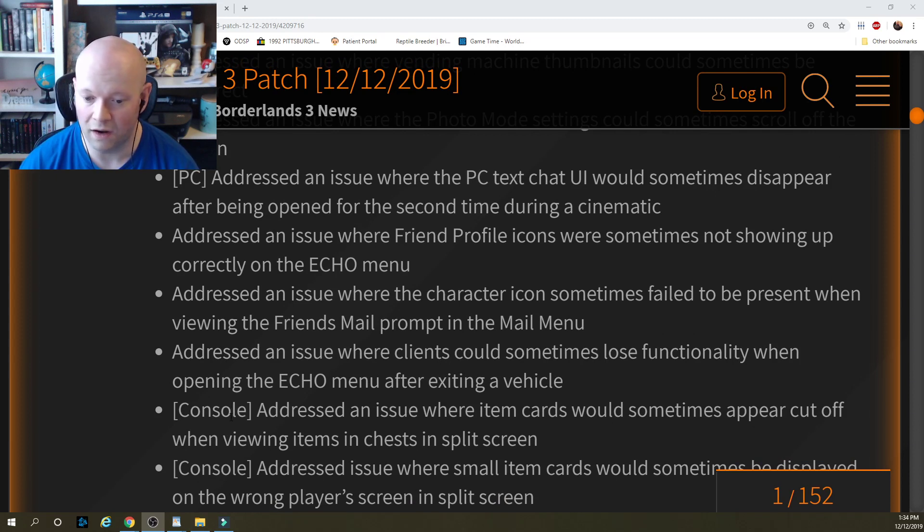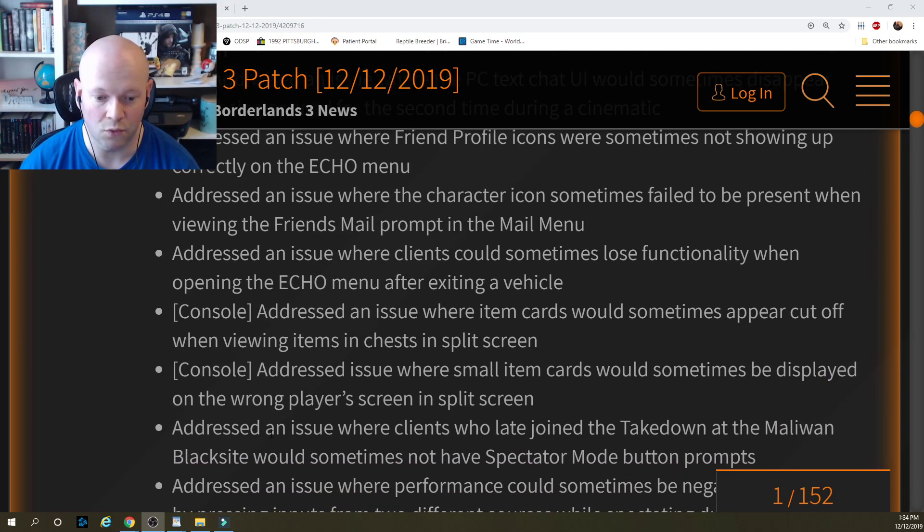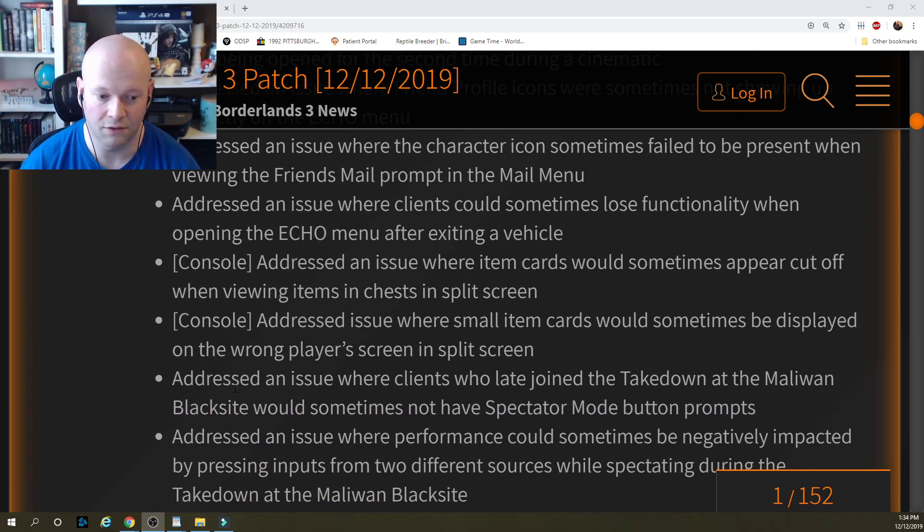Addressed an issue where clients could sometimes lose functionality when opening the echo menu after exiting a vehicle. Console: addressed an issue where item cards would sometimes appear cut off when viewing items in chests in split screen. Addressed an issue where small item cards would sometimes be displayed on the wrong player's screen in split screen.